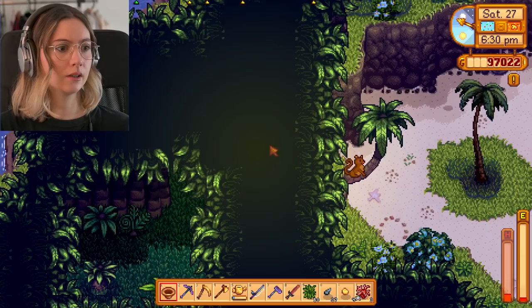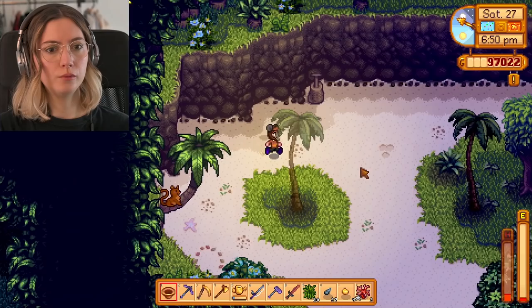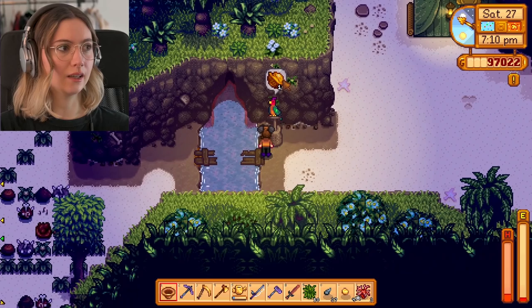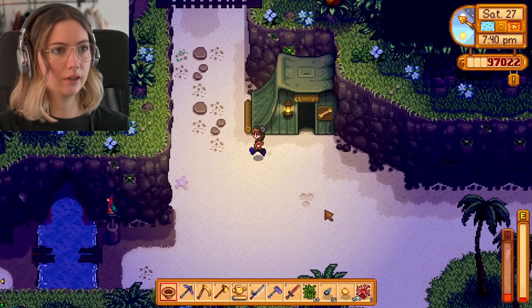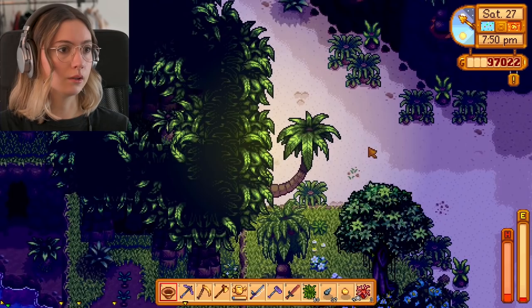There's this animal I haven't been able to interact with yet, but I'm hoping I will at some point. Here there was a golden walnut I took, so this is done. The more you move to the north there are more areas to discover, and there's also a cave where you can find new creatures. This bridge I haven't fixed yet because I don't have enough walnuts. And here are two golden walnuts I don't know how to get to — I've tried but I don't know where I could be going.